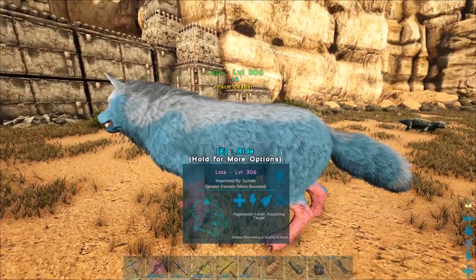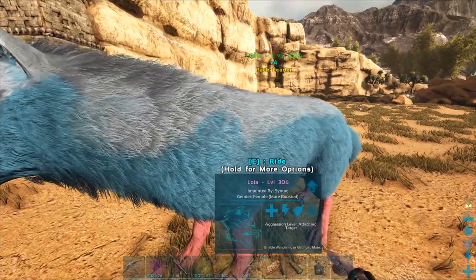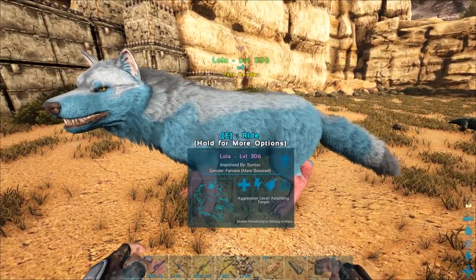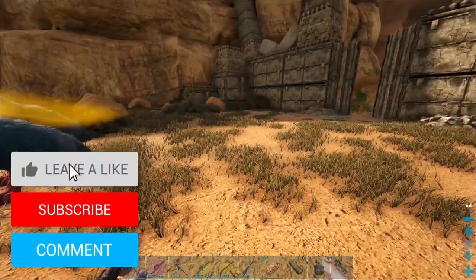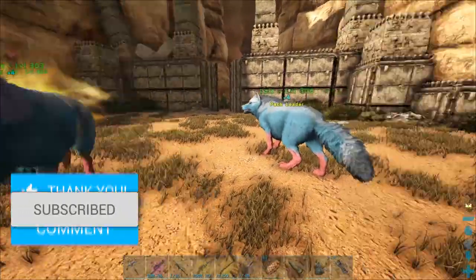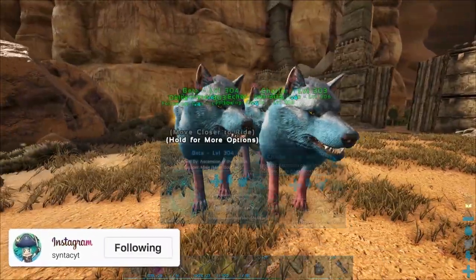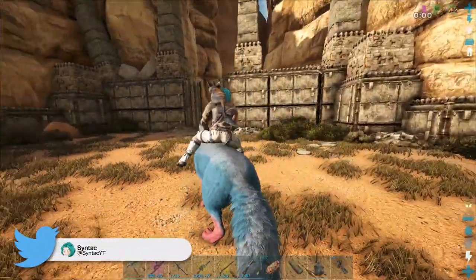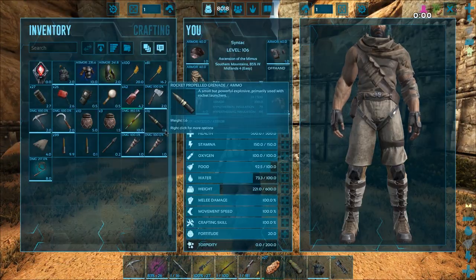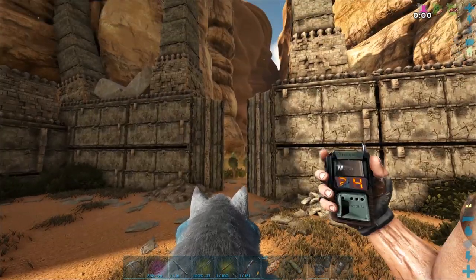We are going to continue with direwolf mutations a little bit, but not insanely. We'll be using them quite a lot to gather stuff like polymer and everything, but for today these guys are going to do the cave with me. We've got five in total — Lola, which is the name of my Siberian Husky, and then Beta, Charlie, Delta, and Echo. We're heading into the Old Tunnels cave.